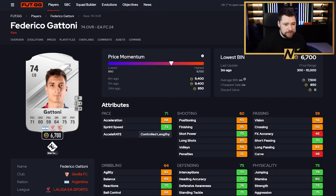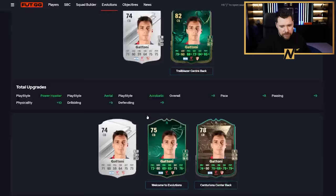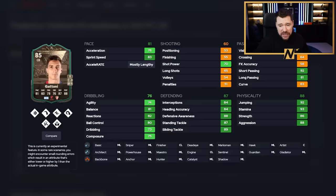We've got Gattoni from Sevilla. His stats don't look great to start with, but his best all-time is also Trailblazer into Centurions, going from a 74 to an 85. Oh my God, this is a good card - basically identical play styles to Holgate. With a shadow he's mostly lengthy with great pace, great defending, great physicals, great passing, and very good dribbling for a centre-back. He's got four-star weak foot as well - that is a wild, wild card. When an Evo opens up that allows him to get upgraded again, he's going to be like team of the season level.